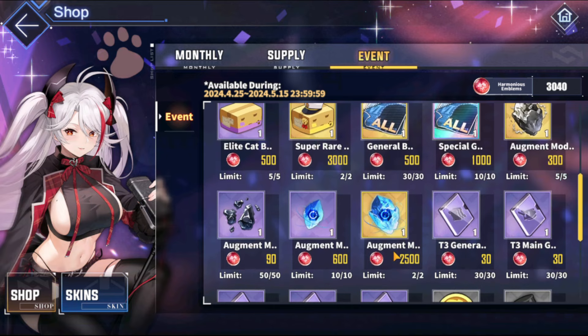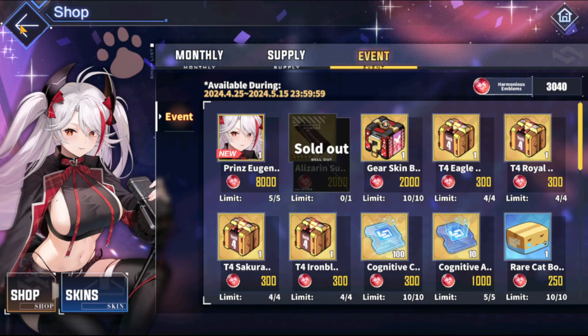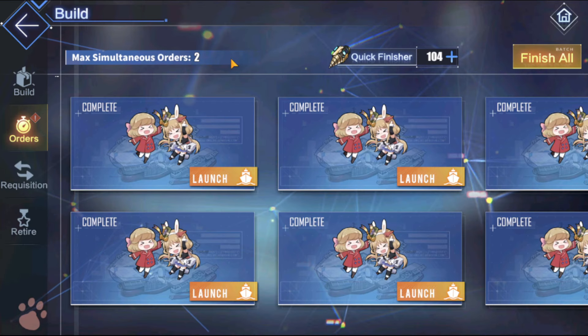Everything else is kind of as-you-need-it. I think the cat boxes are probably the least priority items to get in an event shop — that's just my opinion. Let's go on to event pulls because I have been saving my event pulls on this account. I have my pulls on my main account up on the channel if you want to check that out, but for now let's take a look at what I've pulled for the past few days.